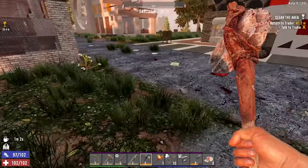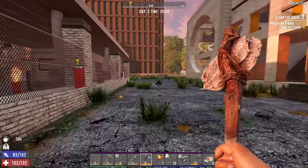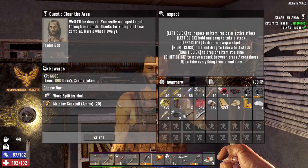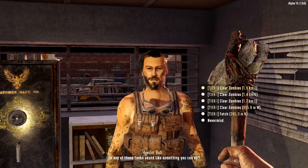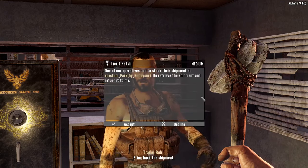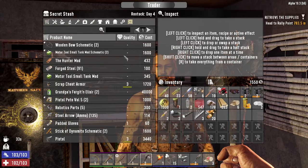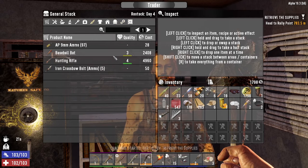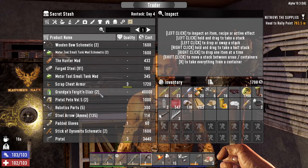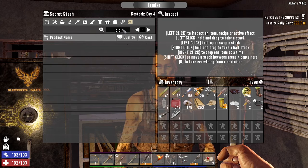Let's go quickly to the trader — do you think we can get there in time? I hope so. Molotovs — yes please, I'll have those. Get another job off him, whatever is nearest. You the man. Do you have anything worth buying? I don't think there's anything worth buying just yet. Does he have any pipes? Nope.